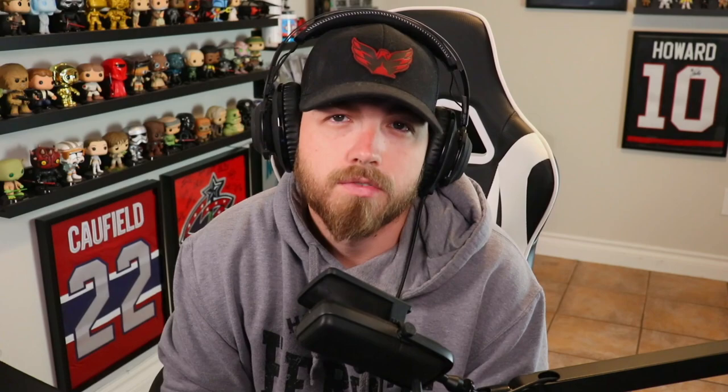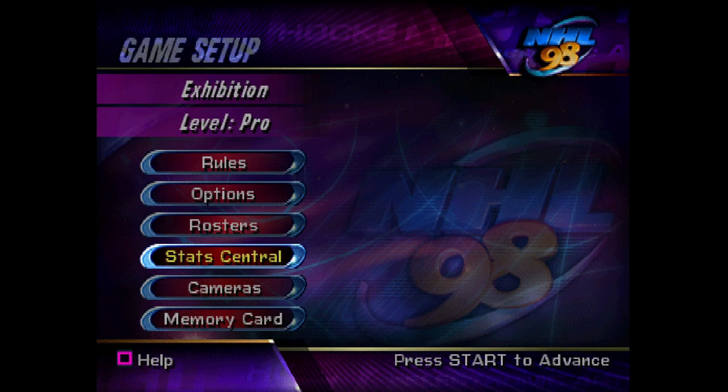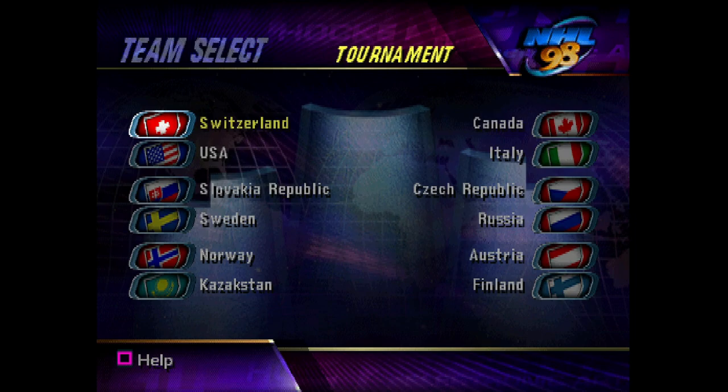So here we are — NHL 98 — and as you can see, a lot more of a flashy, dark menu screen as we load into it. Just going over the modes like we always do: we've got exhibition, new season, new playoffs, new tournament. This year you can actually make a tournament and choose basically whoever you want — NHL teams or international teams. That was pretty popular back in the day.